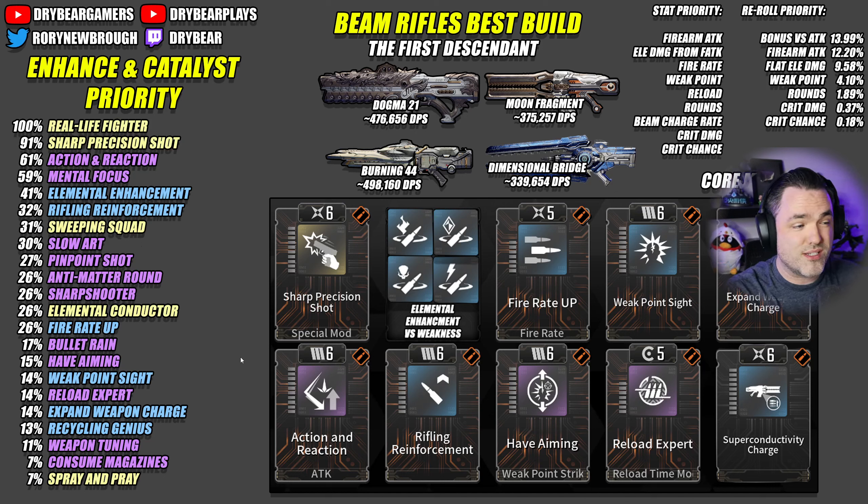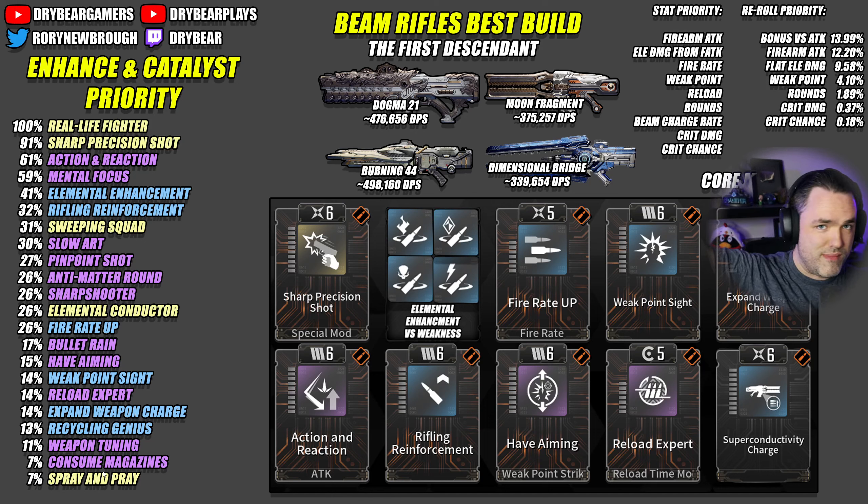Depending on the weapon type, you won't always be able to fully stack Real-Life Fighter, so Sharp Precision Shot being a weighting average of 91% here — without all the requirements of Real-Life Fighter — puts it leagues above in so many ways. Sharp Precision Shot: best in slot for this. You can still run Sweeping Squad and Elemental Conductor. Beam charge rate isn't your best stat — it actually falls behind reload and rounds because you'll still get up to max charge, it just gets you there a little faster, which saves you some rounds.